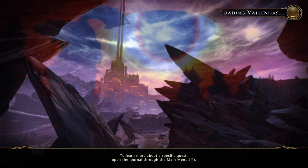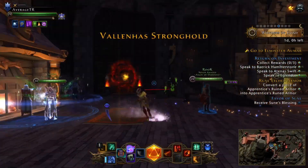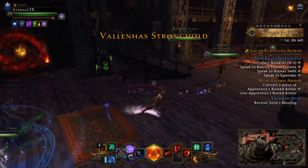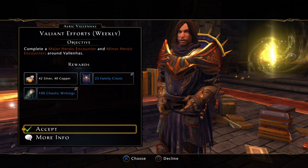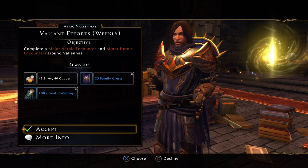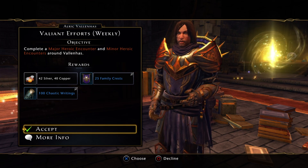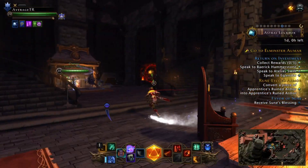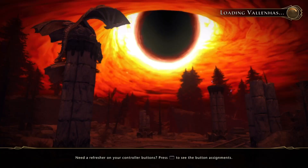While we wait for the loading screen — bipolar loading screens, sometimes it takes forever, sometimes no time at all — here we are. The insurgencies are up. When it comes to these weekly quests, do not do these until it is double currency. We must push them — it's going to be double currency tomorrow, so don't do these weekly quests until tomorrow. You'll get double Chaotic Writings.